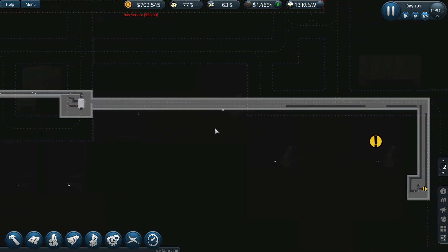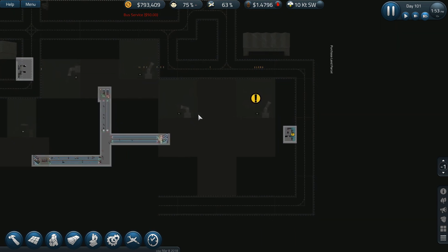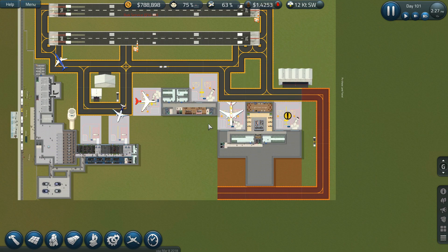Oh my gosh, this is great — I love how this has turned out. The reason I love it is because yeah, it's kind of a pain to go in and build a foundation for the baggage conveyors and hubs and all that, but it makes it a lot more fun. It's challenging, and that's part of the fun — having a game that's challenging. Before, you'd just be on the ground level, put a hub down underneath the plane, and connect to it. There wasn't much of a challenge.